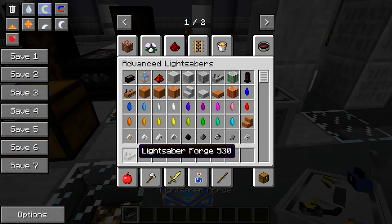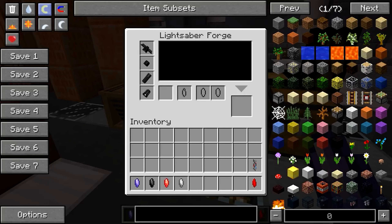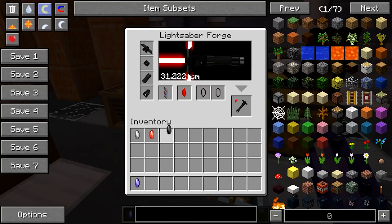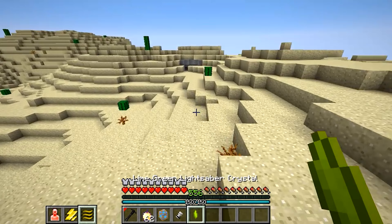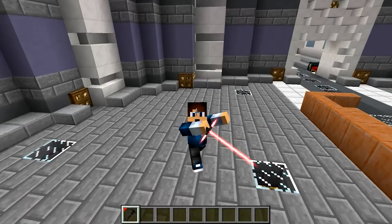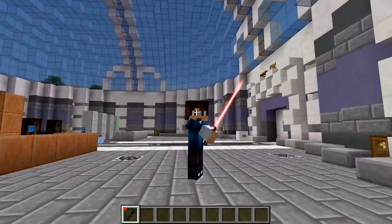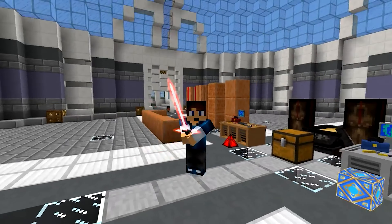And when we say lightsaber, we don't mean the standard one you get at the Jedi supermarket. This mod will let you gather kyber crystals and components so that you can customize your lightsaber to your liking — choose the classic one, channel your inner Samuel L. Jackson with a purple one, get a Darth Maul-styled double lightsaber, or even go full angry teenager with a Kylo Ren-styled sword.